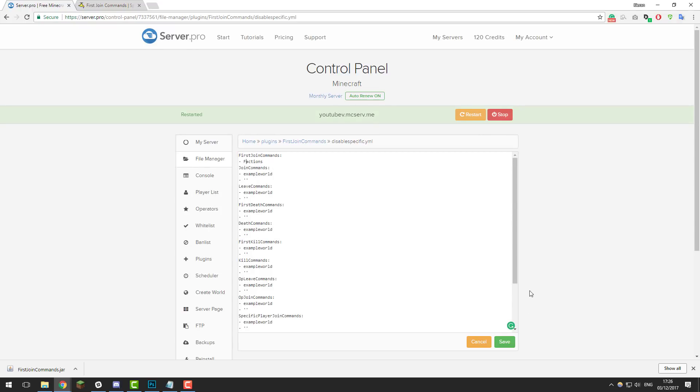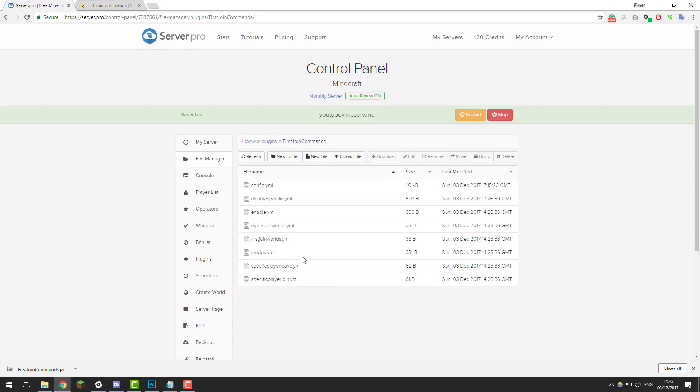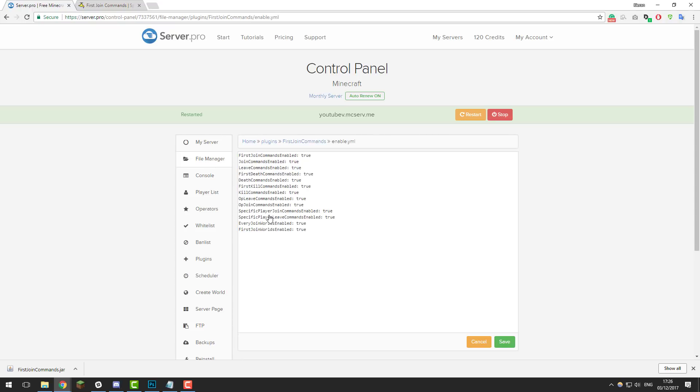Once you've made any changes, click Save, and then let's take a look at the enable.yml file. This is basically where you're able to enable or disable each of the settings. For example, if you set up First Join Commands to give a player a diamond every time they joined and you wanted this disabled, you would just set it to false, click Save, restart your server, and that would prevent it from happening. I want them all to be true, so click Save once you've made any changes.